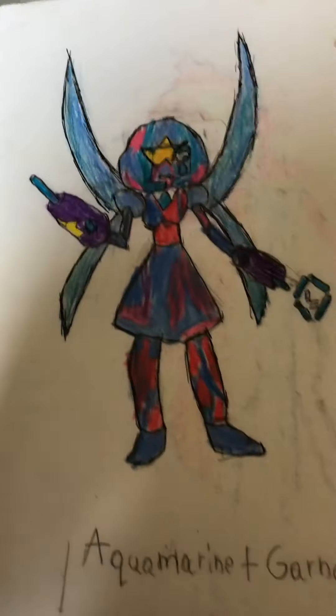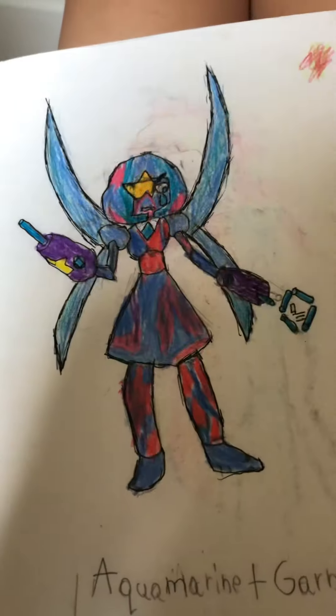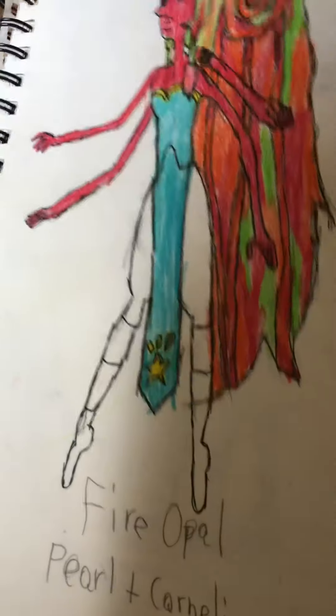As you know, I am a big Steven Universe fan, so I did some fan fusions. One of them is not finished, sadly. We have Aquamarine and Garnet, which just makes a blue Garnet — kind of cool, that was my first attempt. Next we have Fire Opal, which is Pearl and Carnelian, part of the Famethyst. Next was another drawing I did when I started getting into Billy Joel. 'We Didn't Start the Fire' — it's literally just a stage on fire.